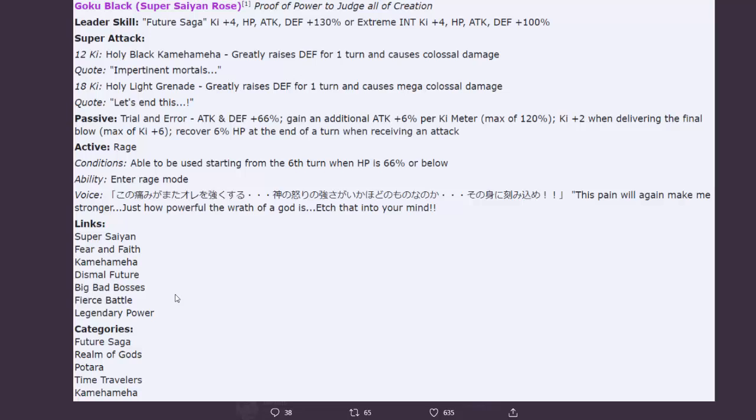If you aim for a 20 ki super attack, you'll get the max buff of 120 percent. So that's wild - you could have an attack buff above 180 percent while greatly raising your defense on the super attack.